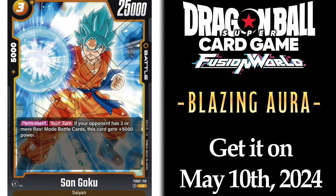Next we have the 3-drop Yellow Son Goku card with 25K power. Permanent, your turn: if your opponent has three or more rest mode battle cards, this card gets plus 5K power. I can assume this is for the new Yellow Vegeta leader coming out, and also for the current Yellow Star Frieza deck. Because it is 25K and you can get plus 5K making it a 30K, it's hard to out-combo — comboing in this game is more defensive than in Dragon Ball Super Card Game Masters. It's an uncommon card, but when you pull it in foil you're going to feel good about yourself.